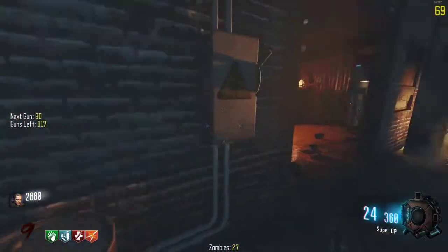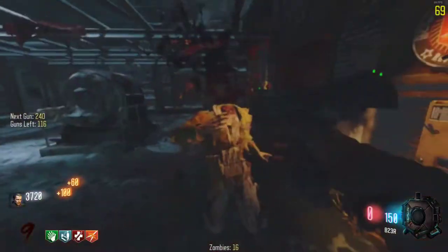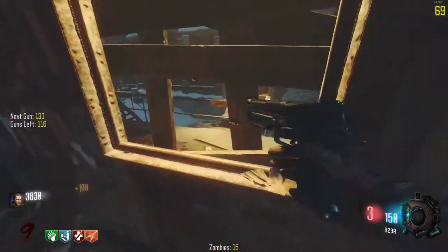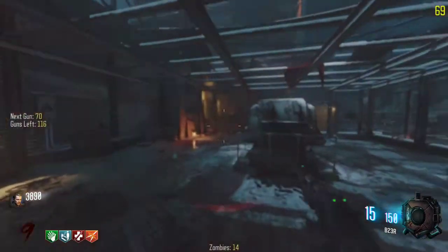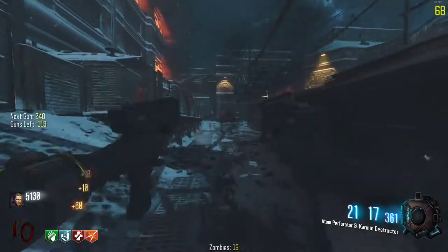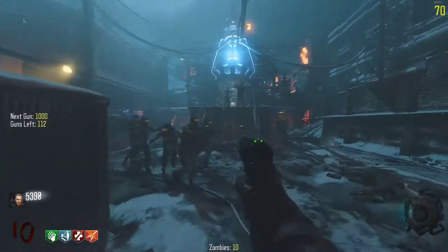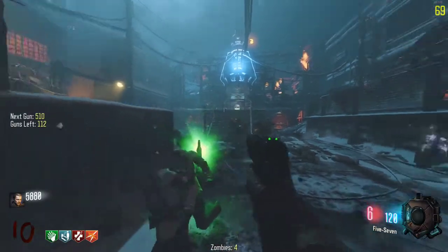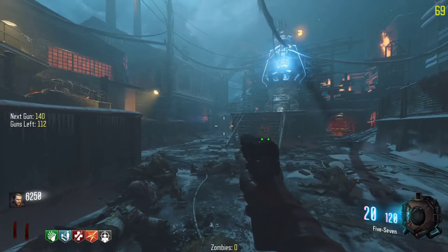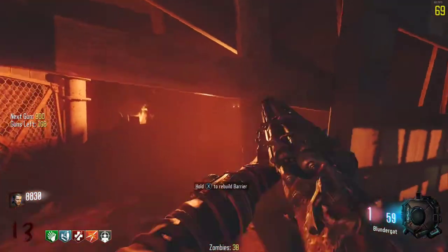All these guns are doing really good right now. I don't have Double Tap 2 but the B23 is one-shotting. He obviously upped the damage on some of the guns because the Mauser and the Colt would not one-shot, but it's actually pretty insane. Fun fact - one, one-fifteen guns left. Now we have the Blunder Gat - this is our first wonder weapon of the video.